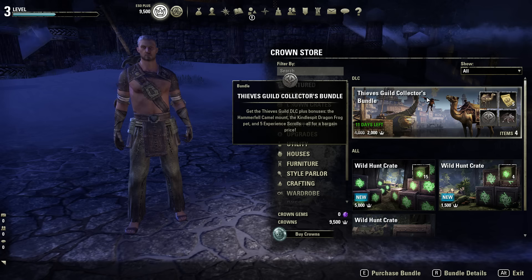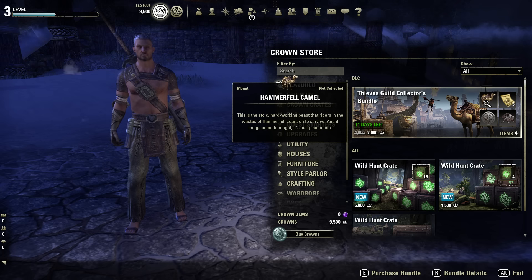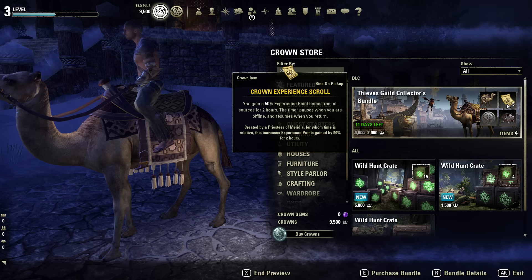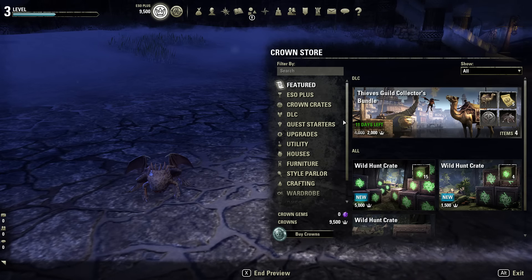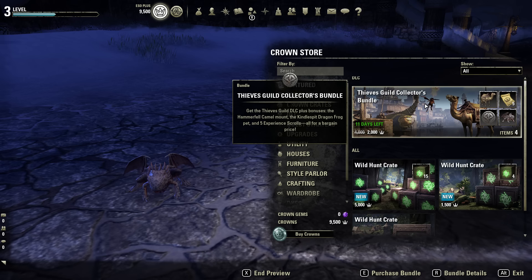Under featured, these are what the Crown Store is highlighting for the current period. We have the Thieves Guild Collectors Bundle with 11 days left — a Camel Mount, a Crown Experience Scroll that adds 50% XP for 2 hours, the Thieves Guild DLC, and a Dragon Spit Pet. All this for a discounted price of 2,000 crowns. A couple of weeks ago, the featured bundle was all four DLCs for 5,500 crowns.